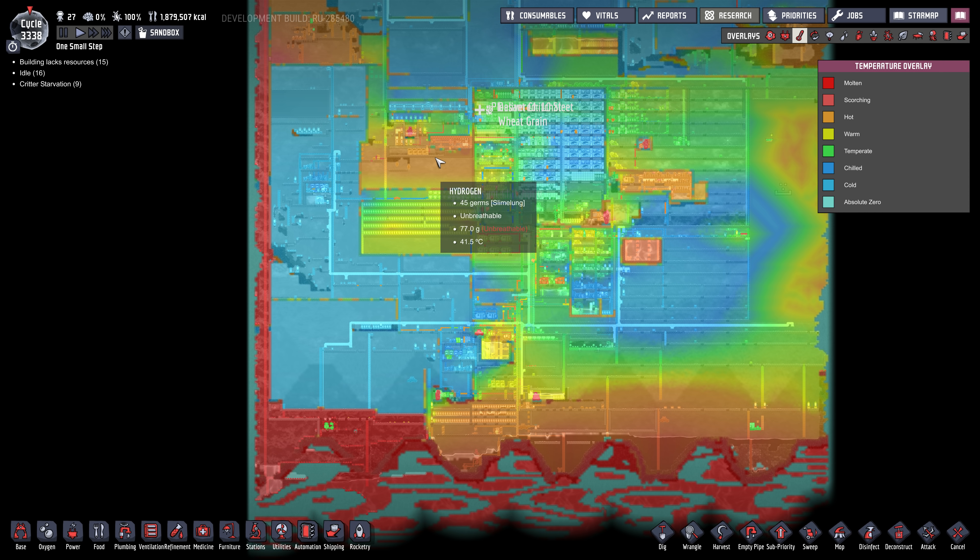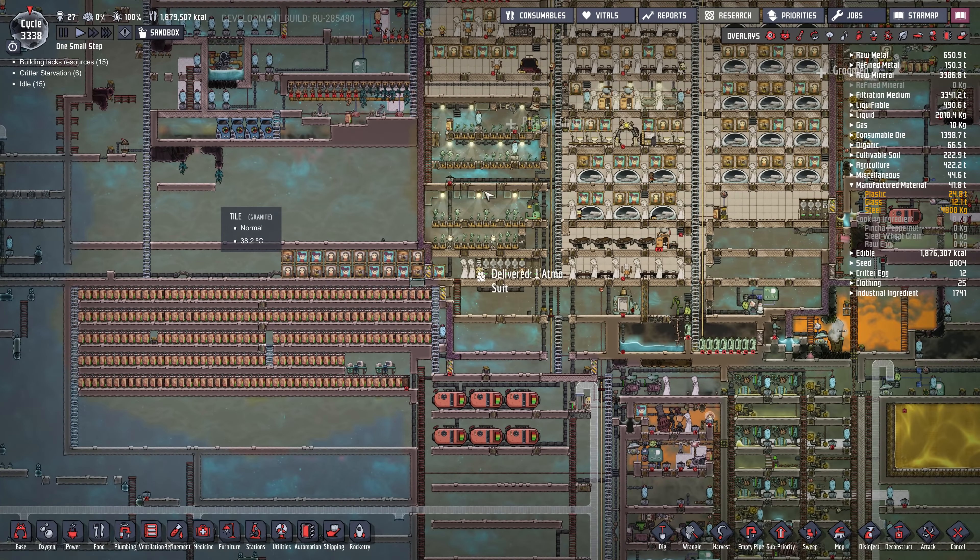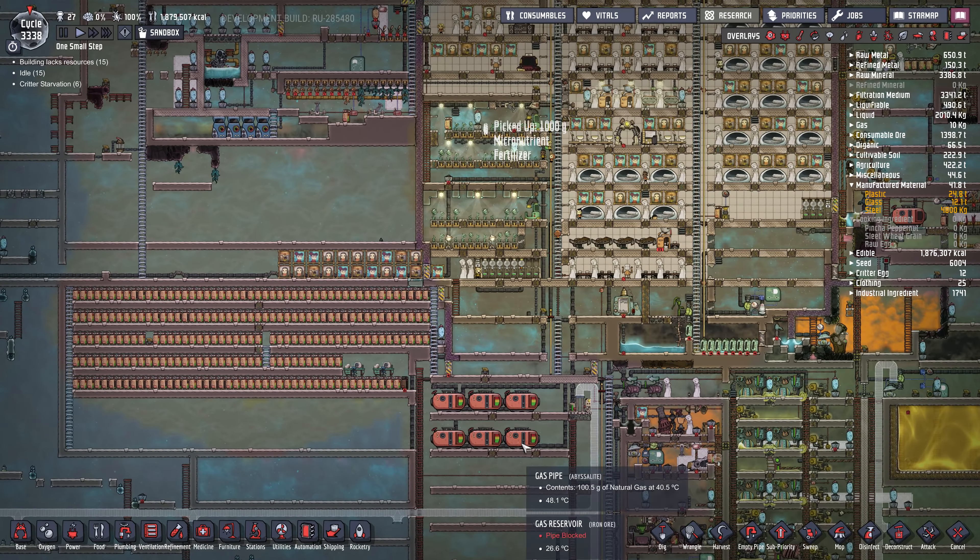I want to bring the Slickster farms up to an area near the top, maybe right below this hot room here, because it's kind of warm. I'm thinking of putting them here so the dupes don't have to run all the way down to the bottom of the map to deal with them.